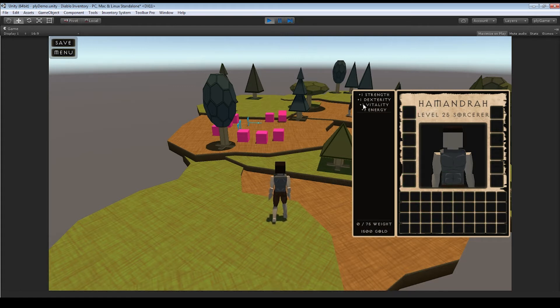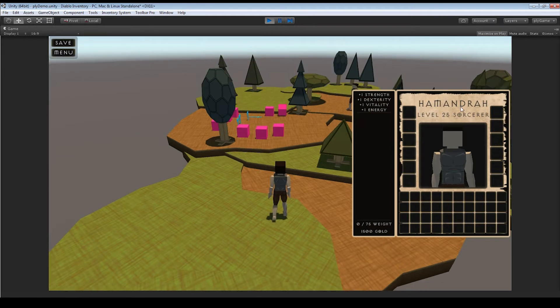As you can see, you can hover over slots and they have a cool little hover effect. We're showing current attributes attached to our player — just a value of one each. Our weight is 0 out of 75, current gold is 1500. We also get the player's name, current level, and class. Those come from two local string variables set on the player: one called class and one called name.